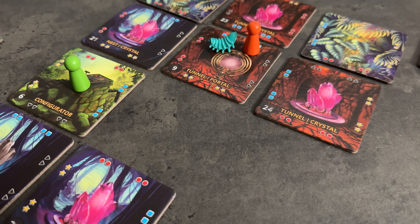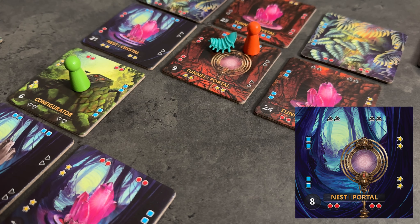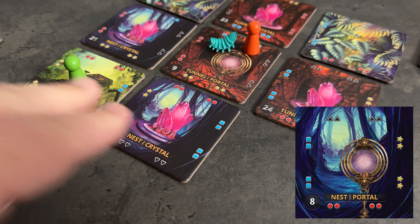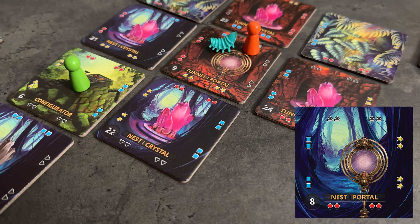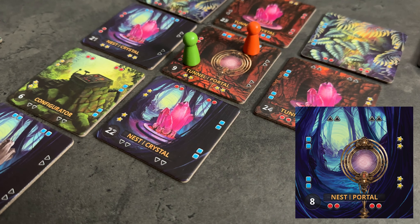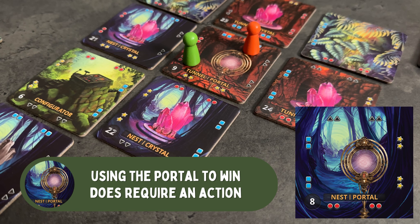Speaking of which, our final machine is the portal itself. Its only function is to allow us to win the game. Once each side of a portal is lined up with an illuminated crystal, all adventurers are stationed there, and there are no alien eggs, hatchlings, or adults on the tile, we can use one action to activate the portal and win the game.